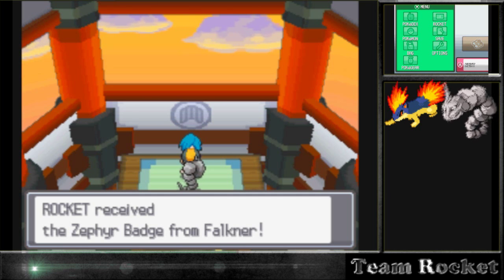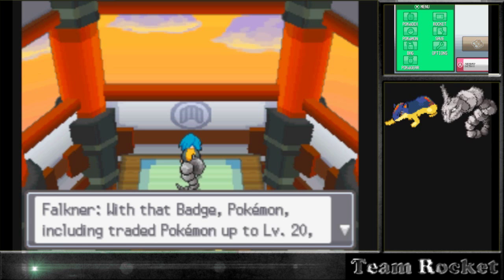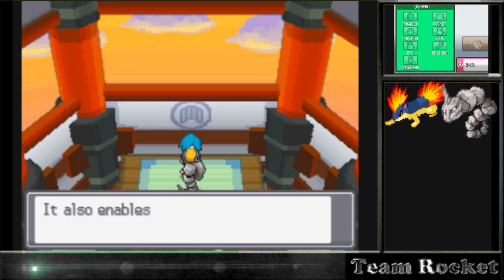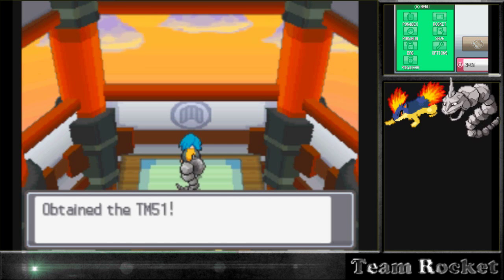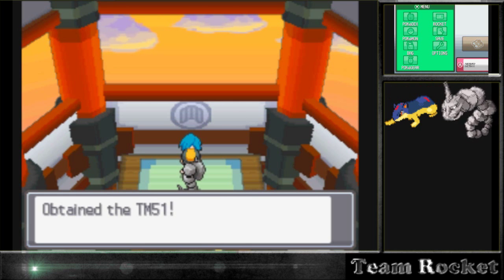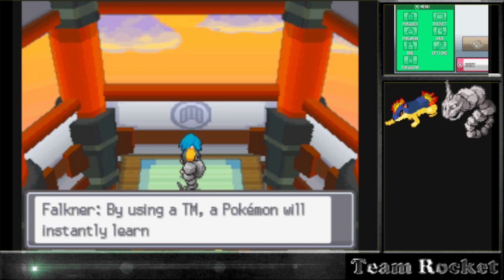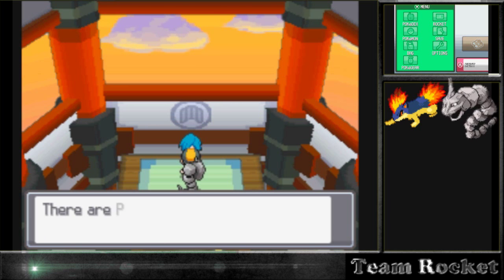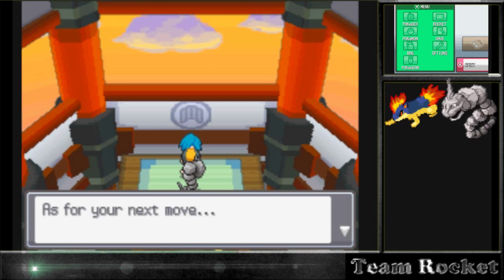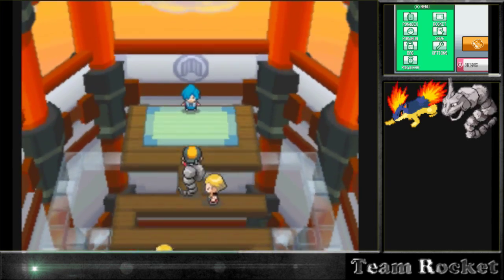We get the Zephyr Badge from Falkner. 'With this badge, traded Pokémon up to level 20 will obey you without question. It also enables you to use the Hidden Move Rock Smash outside of battle.' That was good to know because I was trying to use it on some rocks near the pyramids and it wouldn't let me. Now we're able to do that and hopefully find something like a Shieldon. He also gives us a TM that contains Roost, but since we're not getting any bird Pokémon, we probably won't use it.